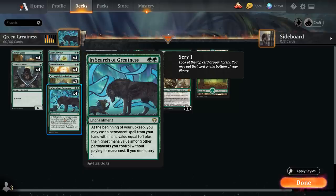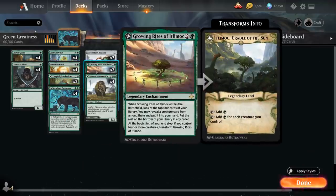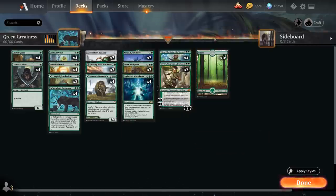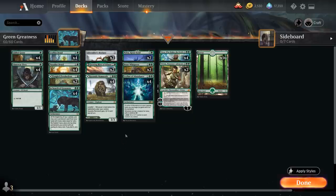In Search of Greatness is a bit of a mouthful, but basically what it means is if we have another two drop in play we can play a three drop for free, if we have a four drop we can play a five drop for free, and that's kind of the top of our curve so we won't be putting any six drops in play for free. The reason In Search of Greatness is potentially powerful in this deck is that we're also playing with four copies of Leyline of Abundance.